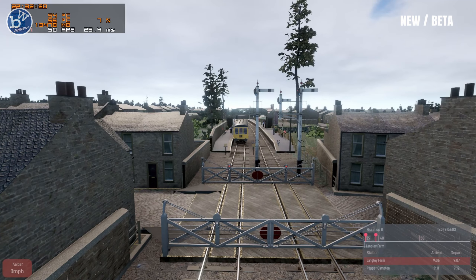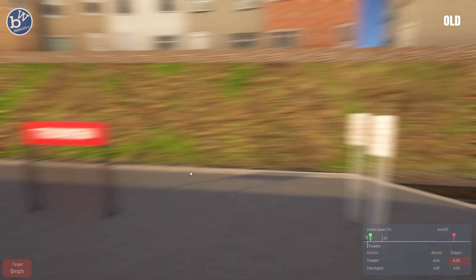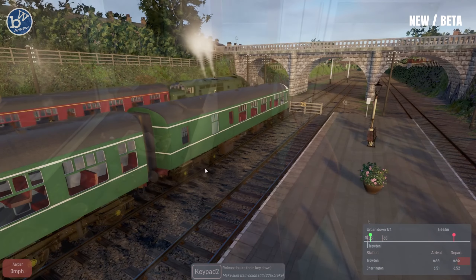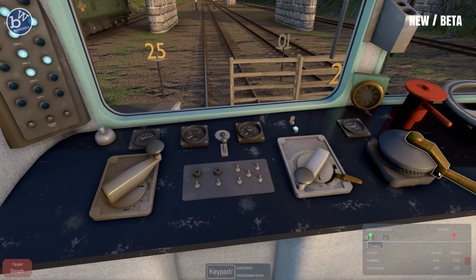We start off by taking a quick look at the FPS top left — wasn't quite 60. So this is the old graphics, and this is the new graphics. There's a loco there. I don't understand that loco — you'll see in a minute why it's put there.